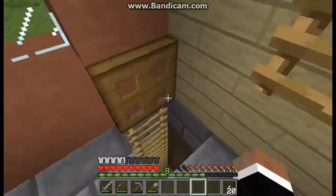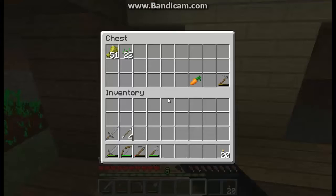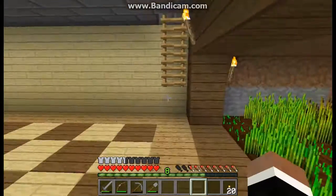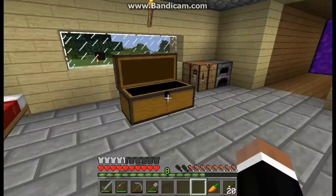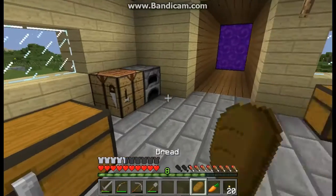I just went ahead and took out this wall, put a chest here, and I'll just keep all my excess wheat and carrots in here. Grab three of those for right now. I don't think I have any carrots up here in this chest. I have one — one doesn't do any good for us, but that's alright. We'll just eat this here.